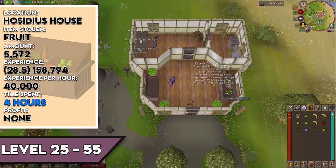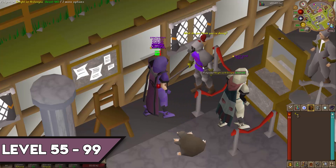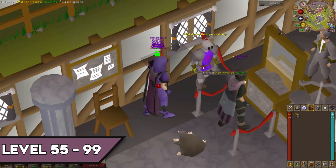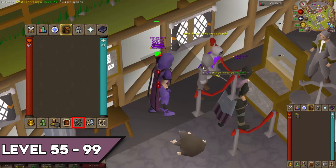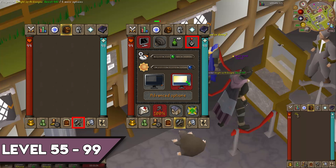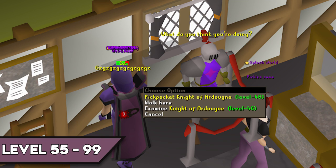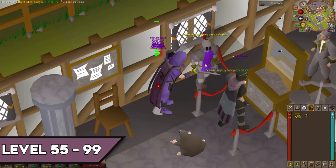From level 55 to 99, we'll be strictly at the Ardougne Knights — a long stretch, but definitely worth it; this is exactly how I got 99 thieving. Tip one: in your game options, find the NPC attack options and set them to hidden. When pickpocketing NPCs that only have an attack or pickpocket option, this allows you to left-click to pickpocket instead of right-clicking and selecting it, letting you spam-click for maximum XP per hour.